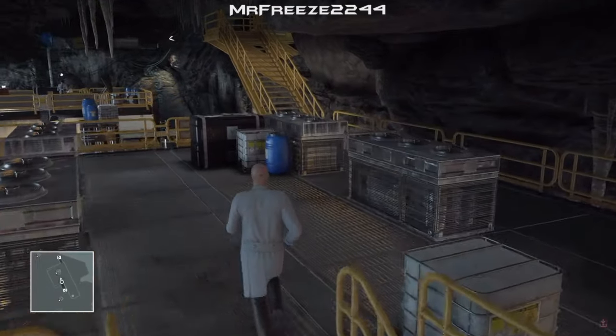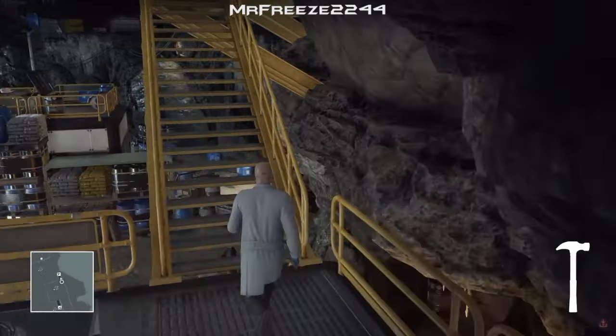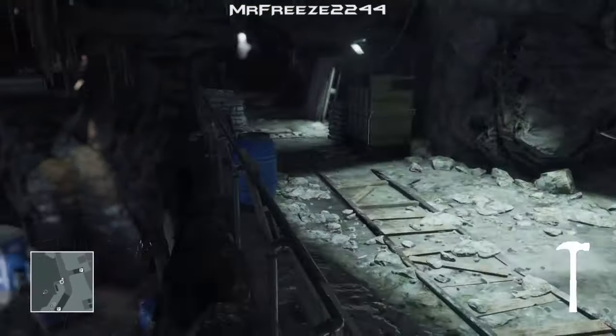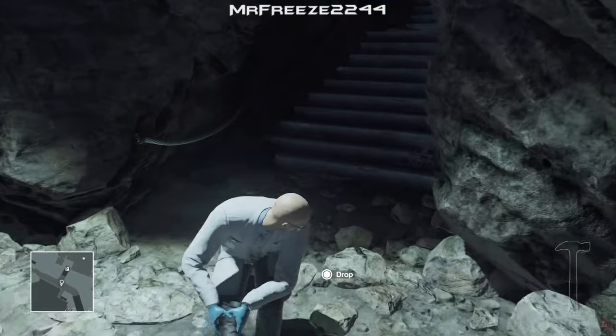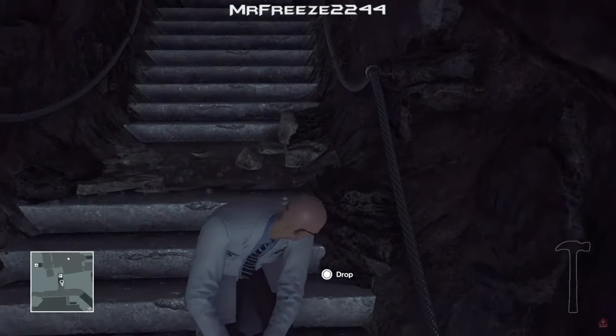We've got two extra guards up in this area because the developers know that we're going to use the generator. Grab that hammer as you come up here - this is the guy we need to take out. Get right behind him and smack him in the head. Then we're going to drag his body opposite - there's a set of stairs right here. Drag him up one level and just leave his body there because no one else comes back around this area.